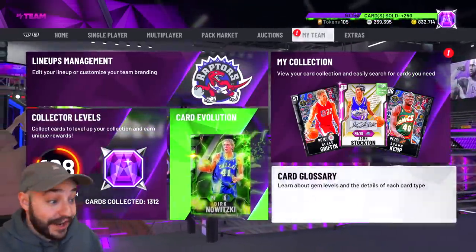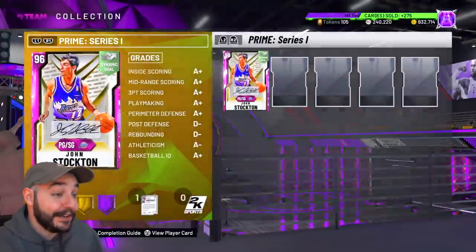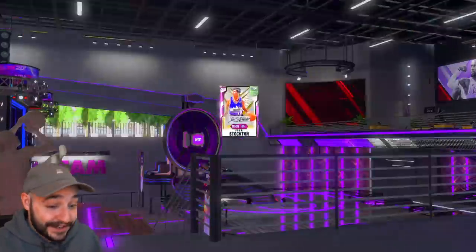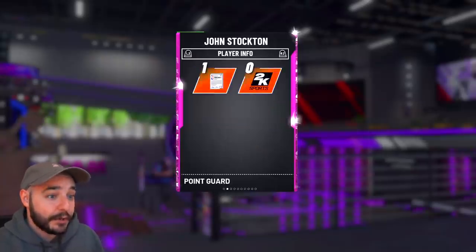I guess we might as well check out the card a little bit more. Now that we pulled him — my goodness — he's the only card we pulled. We did not pull any of the players, not even the Ruby, but we pulled John Stockton. That is wild, bro. Not a bad way to start off the prime packs for me this year.